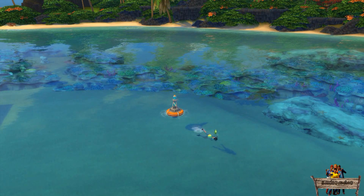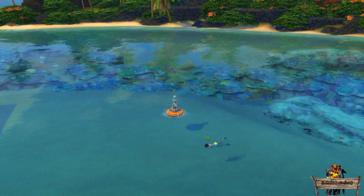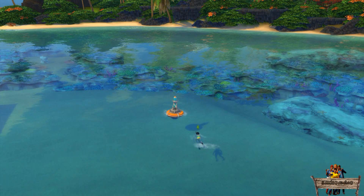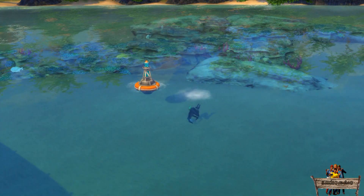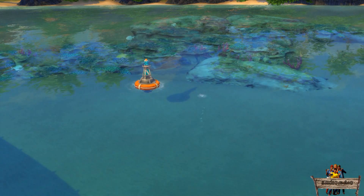For people who haven't seen the available interactions yet, this is how it looks when choosing the snorkeling interaction. The other interactions are more of a rabbit hole — for example, when scuba diving your sims will first change clothes, then dive under and totally disappear in the sand, leaving only some air bubbles.